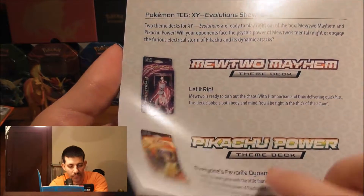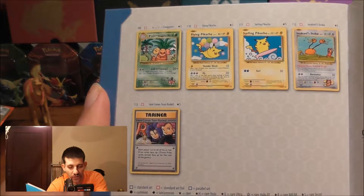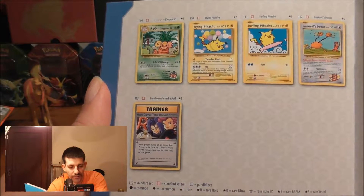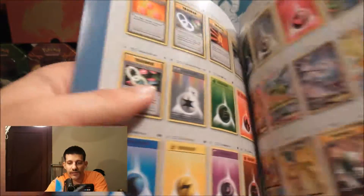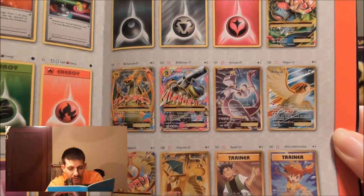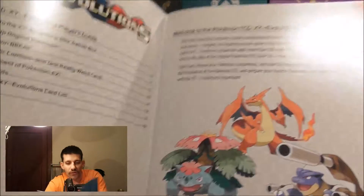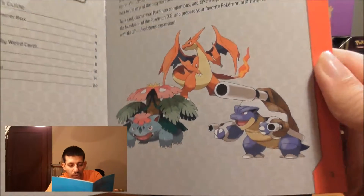Which is a Mewtwo Mayhem and Pikachu Power. Then you get the five secret rares. I've already got two of them — the Imakuni's Doduo, and Team Rocket's. I just need to get the Exeggutor and the two cool Pikachus. And here's the awesome full arts again. I've got three of them now, so hopefully I can get the rest of them. The rest just tells you how to play the game as usual. I love the artwork in this, very cool.